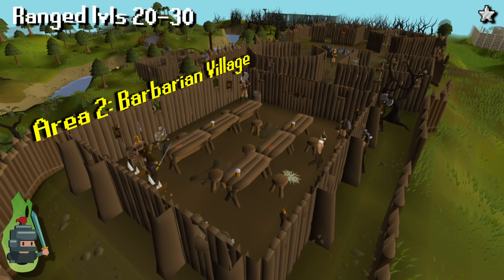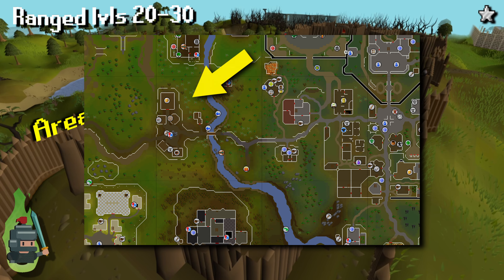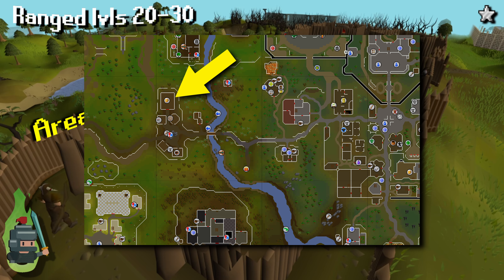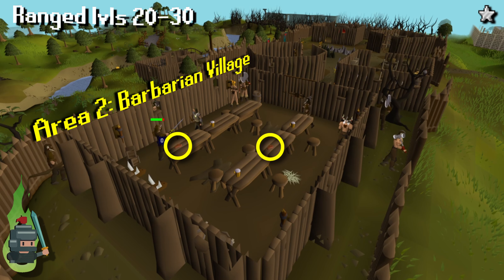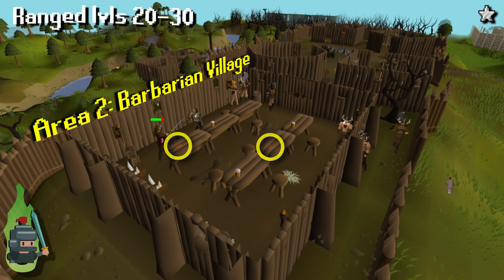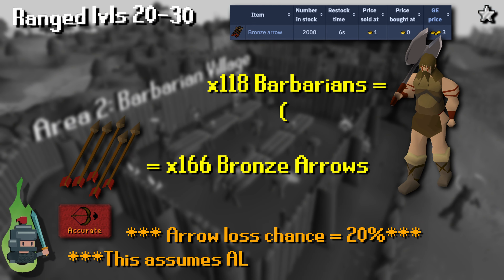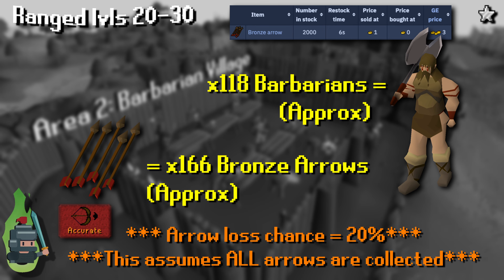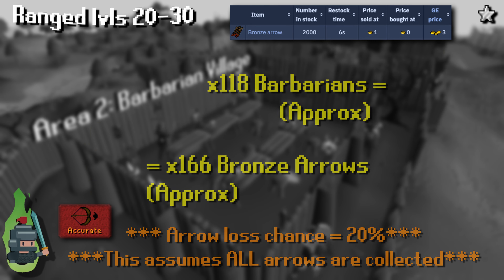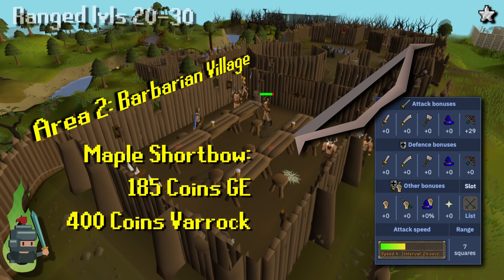Stage two — we're now going to head west of Varrock to the barbarian village, specifically the long house you can see on the screen. Plenty of barbarians spawn in this location and it's actually difficult not to safe spot them. There's also plenty of free meat on the tables, so you get free food and easy safe spots. I recommend you stay here from levels 20 to 30. From levels 20 to 30, you're going to need to kill around 118 barbarians and at least 166 bronze or iron arrows. Once you hit range level 30, head back to Varrock and buy yourself a maple short bow from the archery shop.